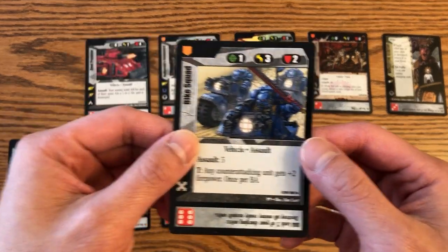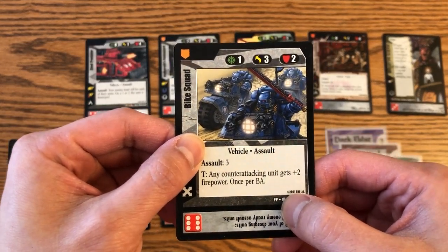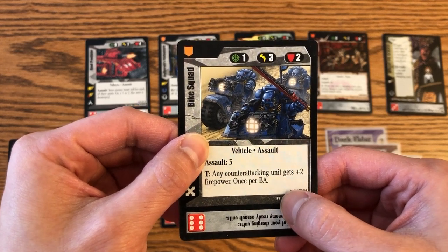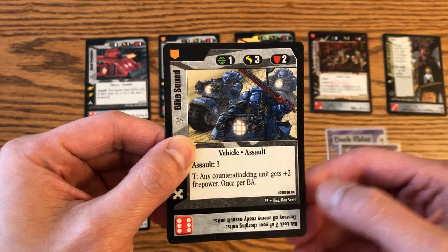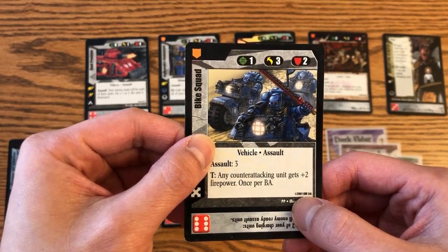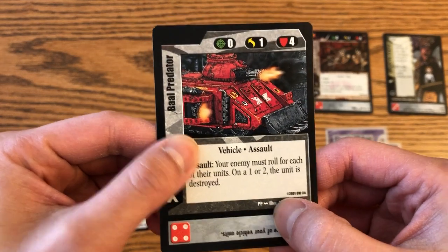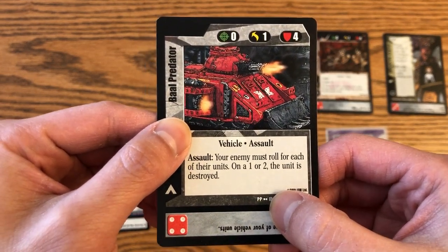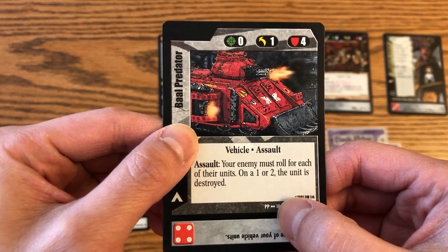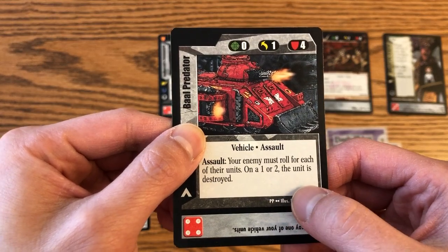The rarity of the cards in the game is denoted by the little dots on the bottom right-hand corner of each card. The two letters usually denote which expansion set it's printed in — so this is Pandora Prime — and one dot means it's common. Two dots means it's uncommon, and usually there are about three of these in every pack. You're probably going to get three uncommons in every booster pack, no matter what expansion you're looking at.